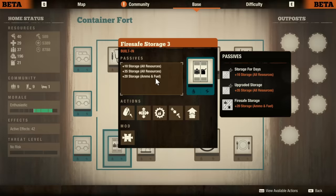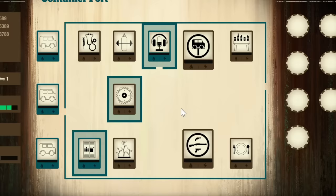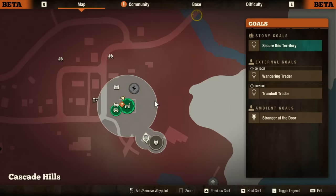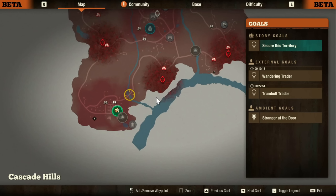There are only two large slots, which is a little weak in that department, but six buildable open small slots give you a pretty big blank canvas. The downside of this base — and it might not be a huge deal for some, but for me it mattered — is the placement. You're going to be doing a lot of driving, being at the bottom left of Cascade Hills.